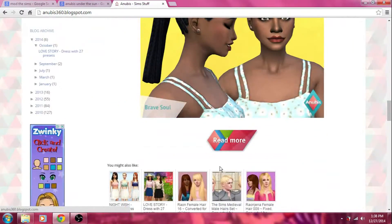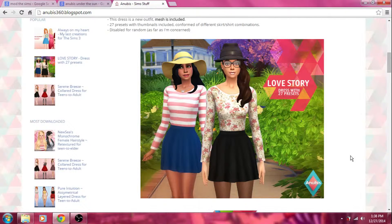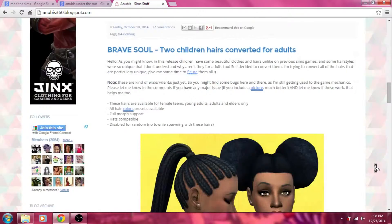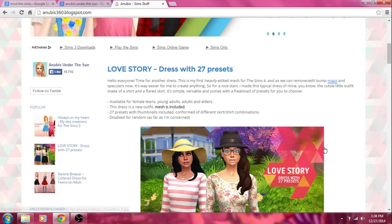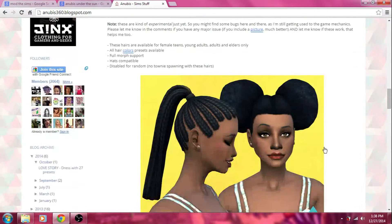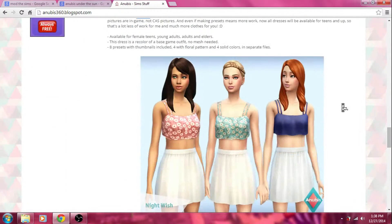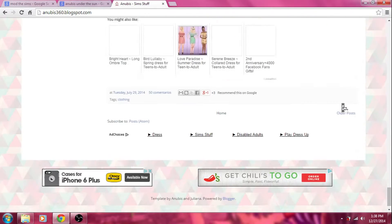I'm gonna be honest: I have a lot more fun with the female sims in Create-a-Sim than I do with males, just because there's a lot more to do — makeup, clothes, hair, and everything. Basically that's what Anubis 360 is. I haven't seen much of it since Sims 4, but it's got clothes and stuff like that.